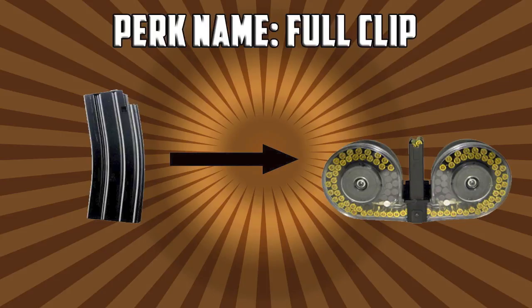Full Clip would be a replacement for Sleight of Hand because you wouldn't have to reload, and zombies have the upper hand on you when you reload. If you have something like an RPG that reloads really slow, you'd get every single bullet loaded in - basically an upgraded version. If you guys have a perk machine idea, leave it in the comments and tell me what you think of this one. I did make it up myself and thought about it for a long time before making these videos.